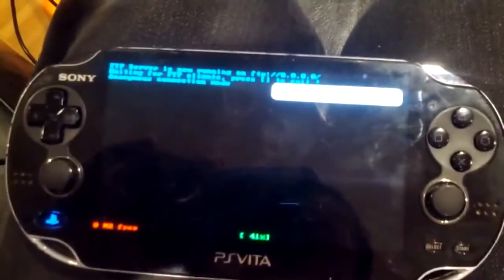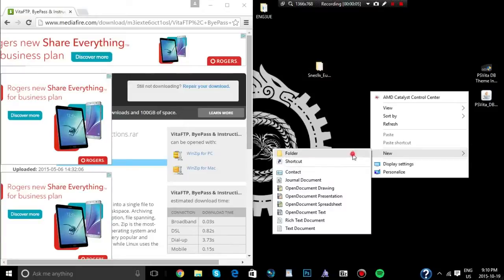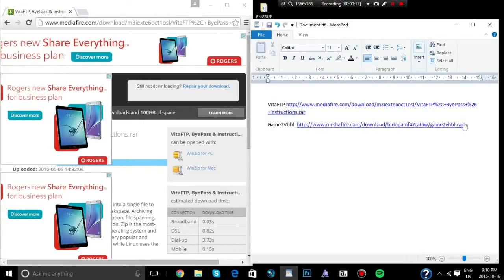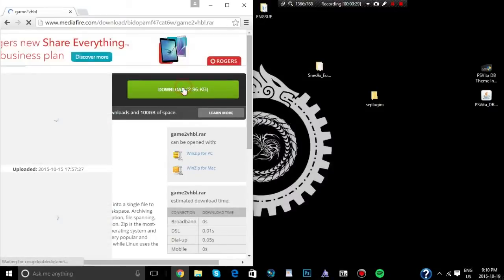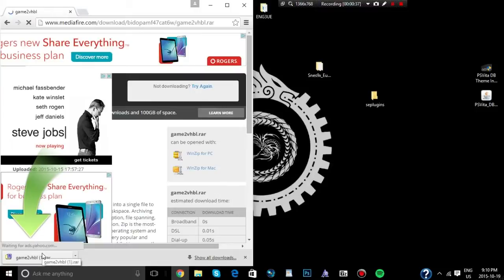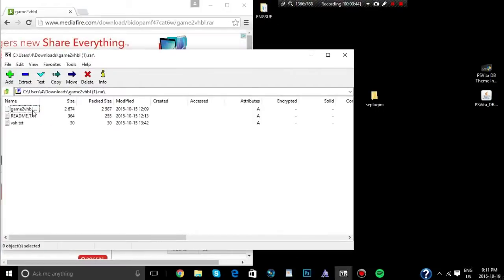Back on our computer, the first thing I want to do is create a new folder on your desktop and name it SE Plugins — this makes everything much simpler. Now we're going to go to the VHBL2Game plugin link. We're going to use this specific one because it comes with the VSH.txt file. Grab the game2VHBL.prx and drag that to SE Plugins, and grab the VSH.txt to SE Plugins as well.